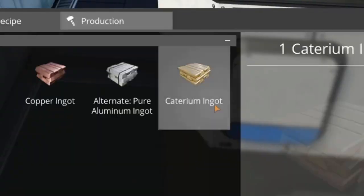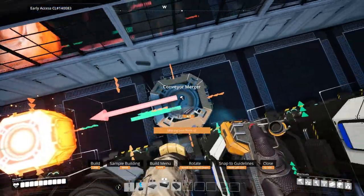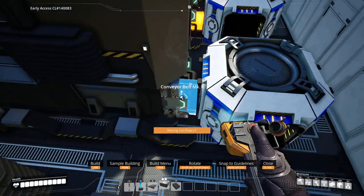Set the first 8 smelters to caterium and the remaining to copper. Now place mergers in front of the caterium, all heading for the south wall, and mergers for the copper going to the north wall. Connect smelters to mergers.